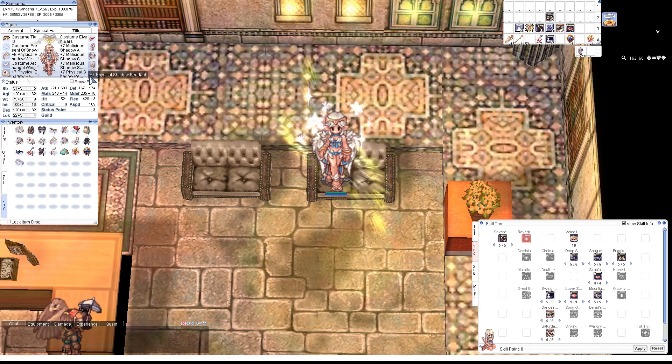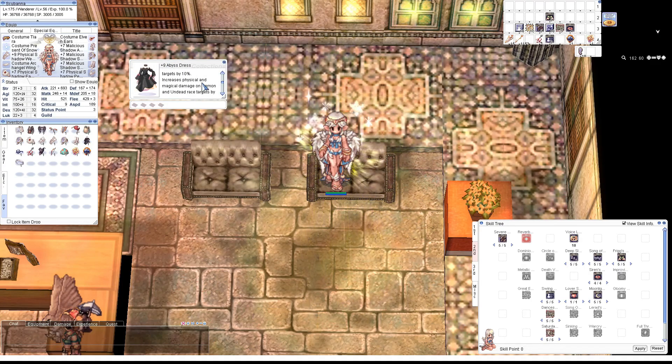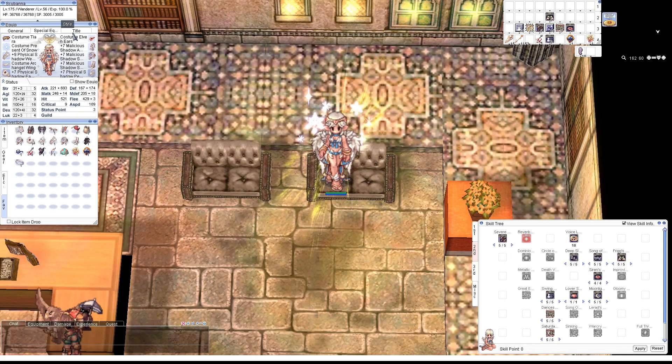For Shadow gear, I run the Physical Shadow set comboed with the Malicious set, and an Attack Speed Garment. That gives Attack Speed +1, and a good amount of attack from the Physical set. The Physical set is the weapon and two accessories, so it works really well with Malicious, and also works really well with the Liberation set if I'm MVPing. If I'm doing Bio 4, I would use an Anti-Medium Shield, some Demi Reduction in the headgear, a Wind or Fire Armor, and the Unfrozen set — you want the Unfrozen set even if you have an Unfrozen Armor, in case your armor breaks.